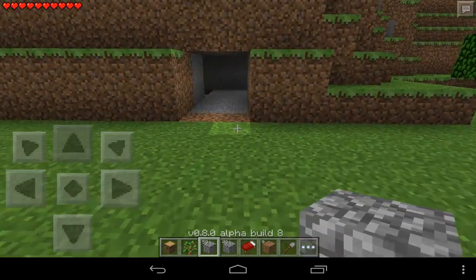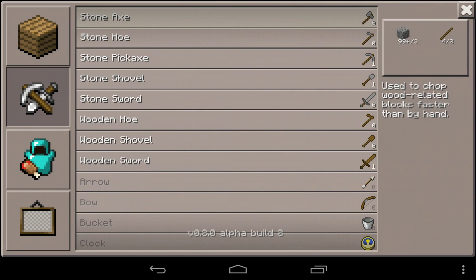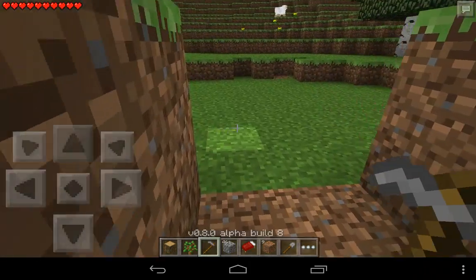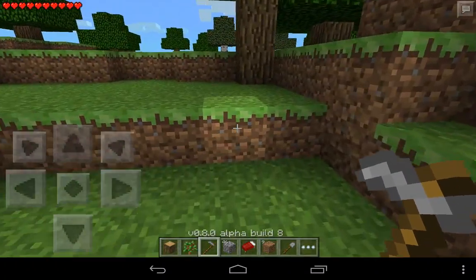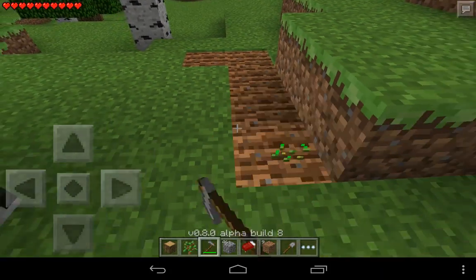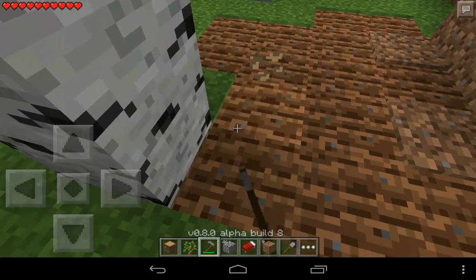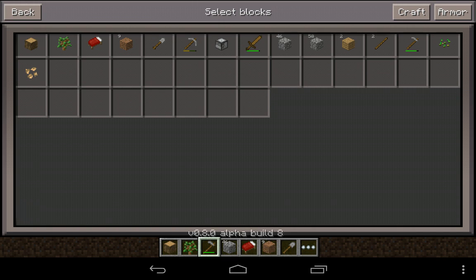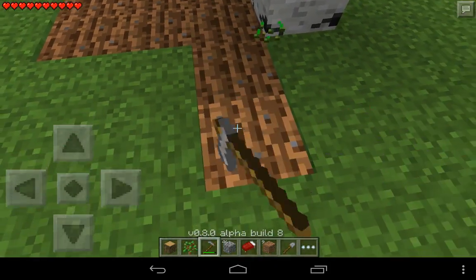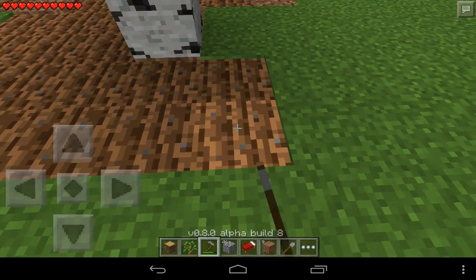I'm going to make a stone hoe and find a place where I can hoe the ground. I got a seed — beetroot seeds! So I can make beets and beetroot soup, which will heal me five hearts. That's pretty cool.